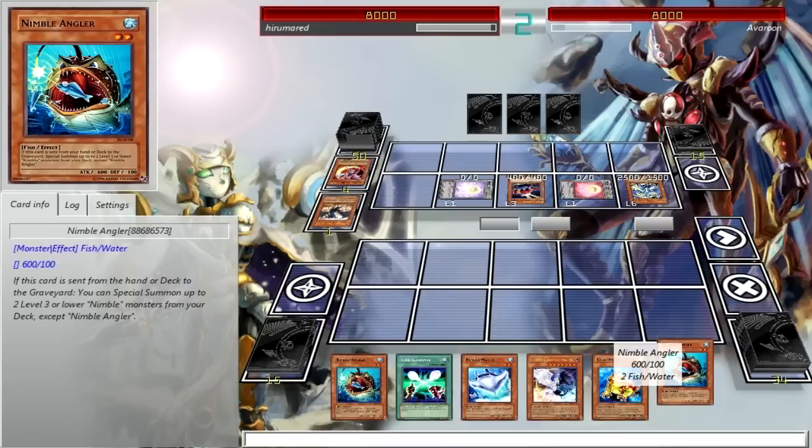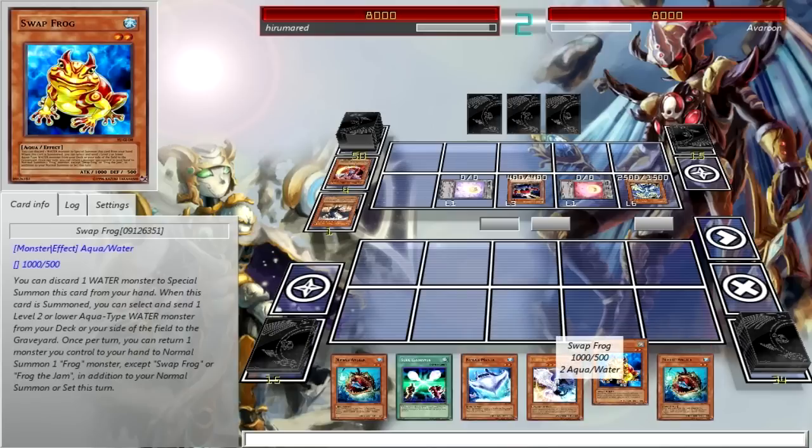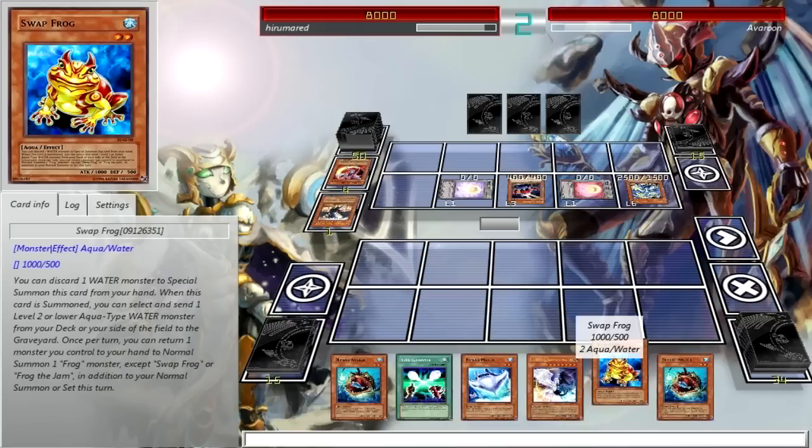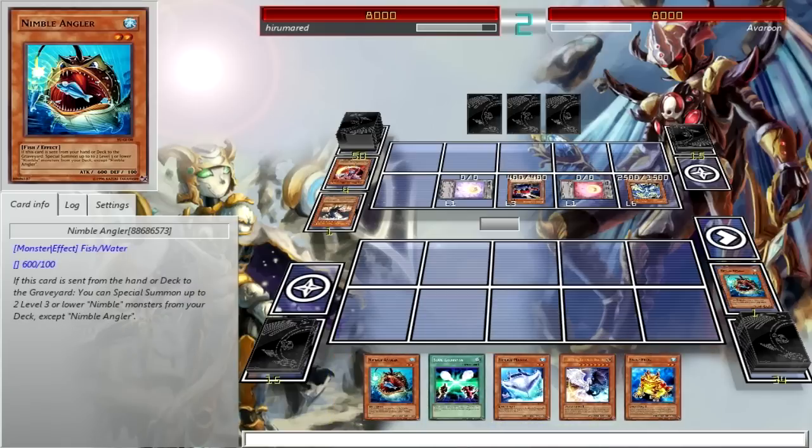This card is sent from your hand or deck to the graveyard, you can Special Summon. If I send him to the grave with Swapfrog to activate his effect, I don't think he actually gets his effect off. But I'm not 100% sure on that — I can always bring out Light and Darkness Dragon if that doesn't work.